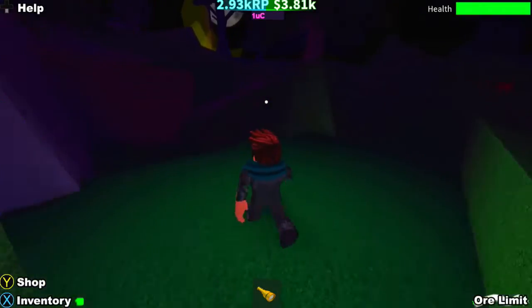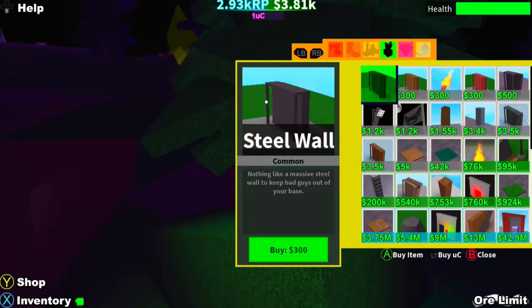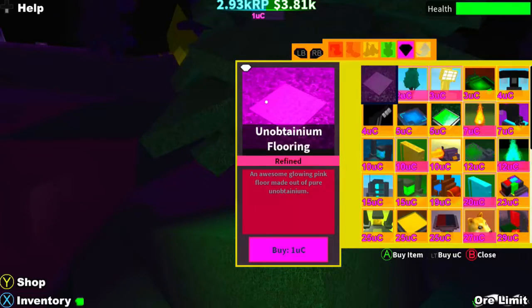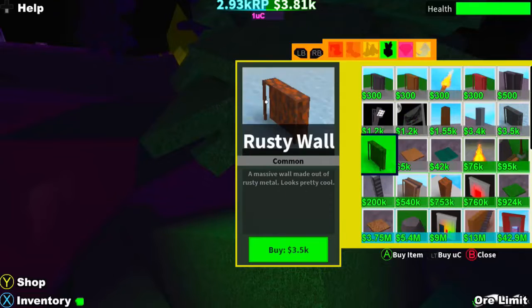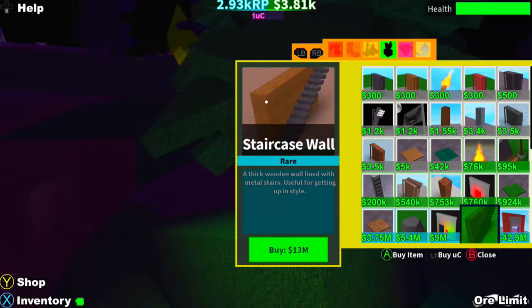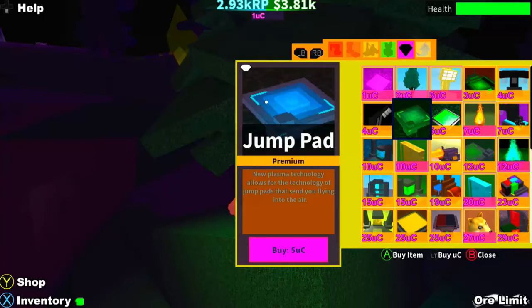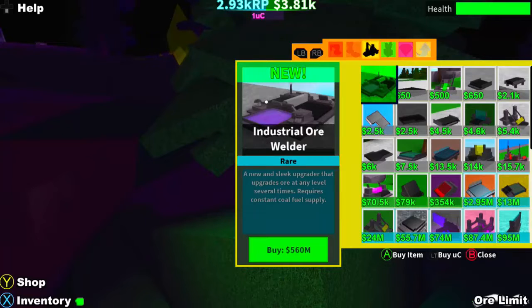I want to set up a base somewhere around here. Let me go into the shop — you can literally buy stuff. I have 3.81k which is quite a lot of money. I've got flooring, so obviously we can build bases and stuff — loads of things to decorate, even staircases and trees to decorate with. And we've got industrial ore.